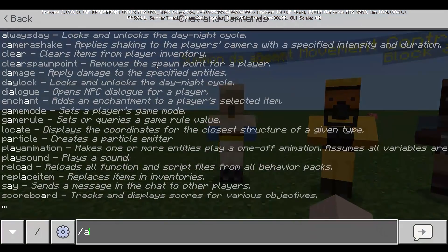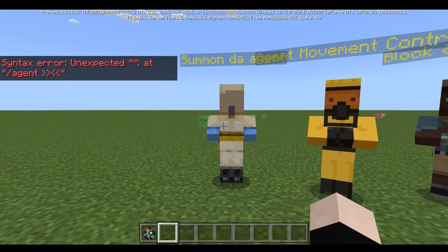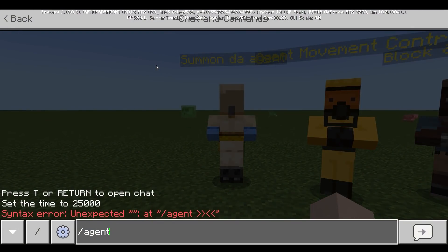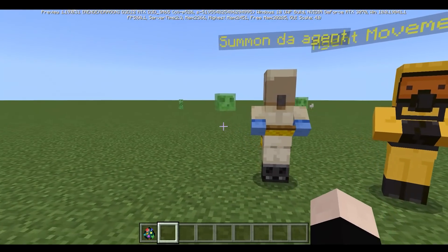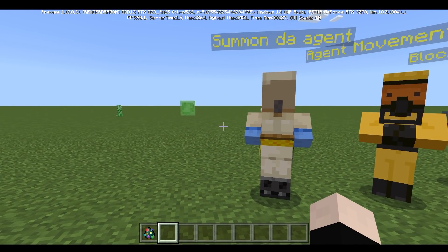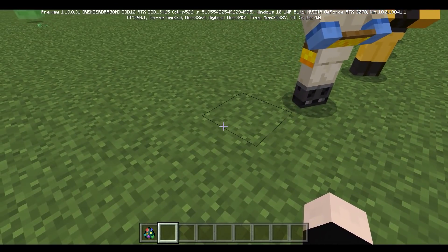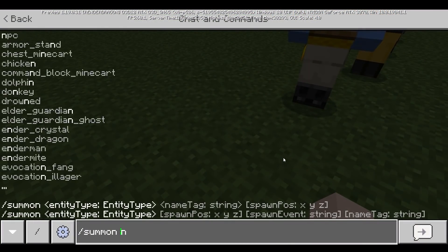Today's video is going to be about this slash agent command. This command is supposed to be only in the developer edition, but it is available in the public version. Today I'm going to be showing you guys how to use this agent command. First of all, you're going to need to summon an NPC by doing slash summon NPC, which is pretty straightforward.